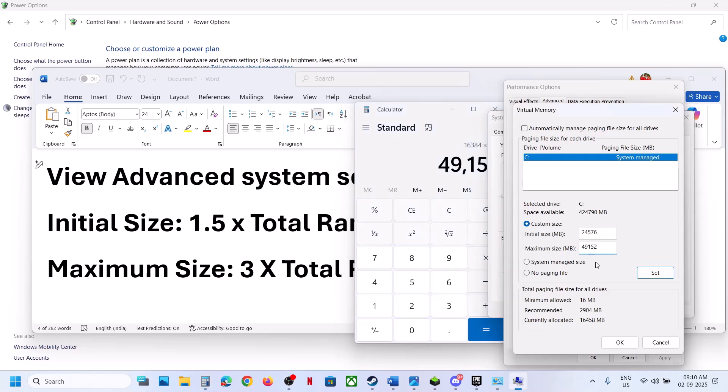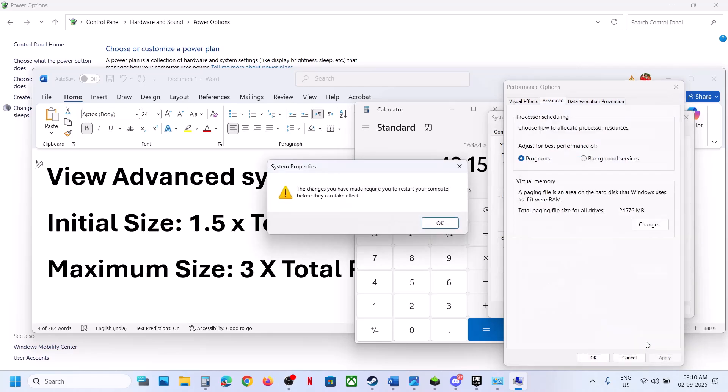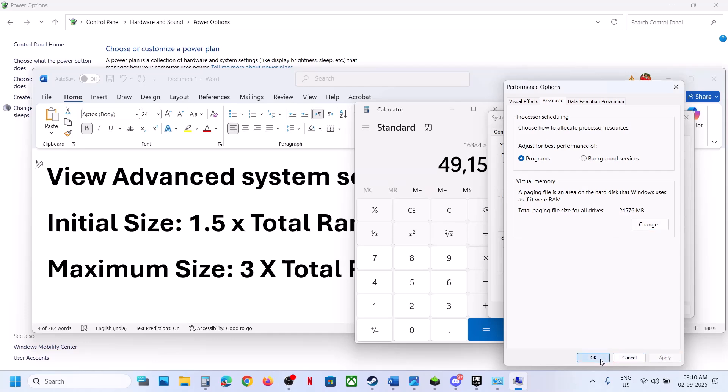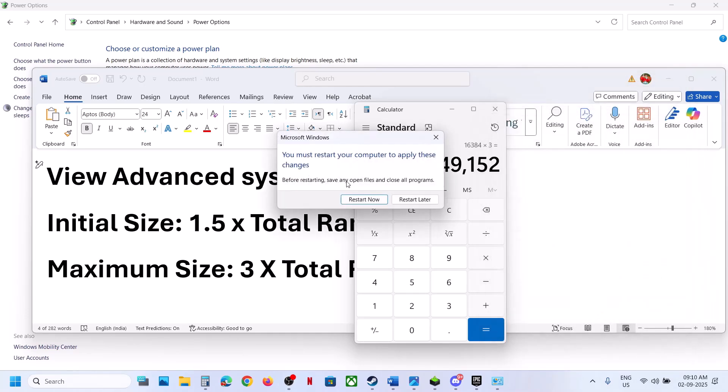Click on Set — Set is important. Then click OK, Apply, OK. You will then see a restart option. Restart your computer and check.